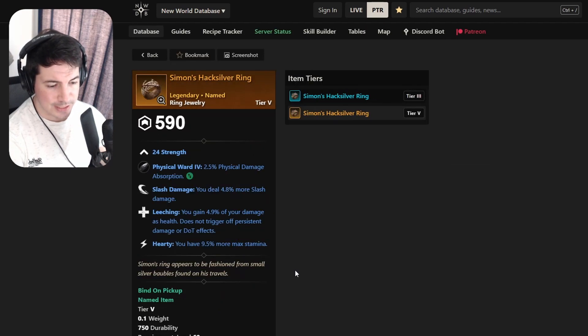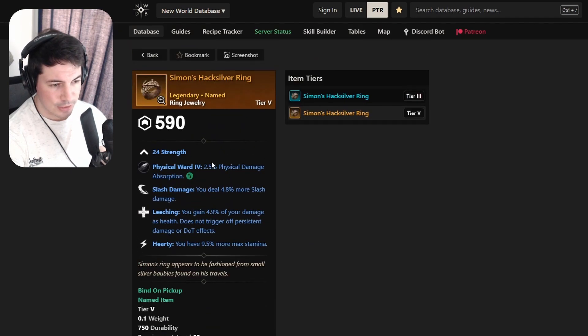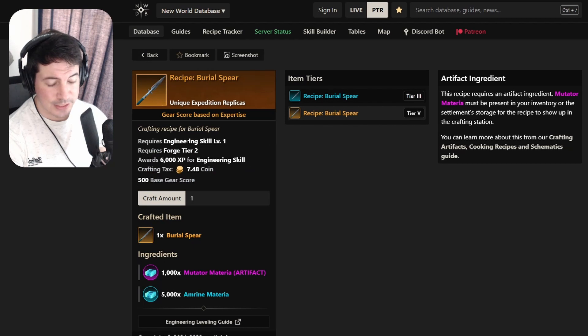This ring is crazy - it's Simon's Hacks Silver Ring. Pretty good: Strength obviously, Slash Damage, Leeching - we don't have Keen Awareness here - and then Hearty. For medium or heavy bruisers, even a light build with Hearty. I even like Hearty on my medium bruiser. Really good ring, I'll definitely go get this. You can see the mutated one, so definitely a mutation worth doing.